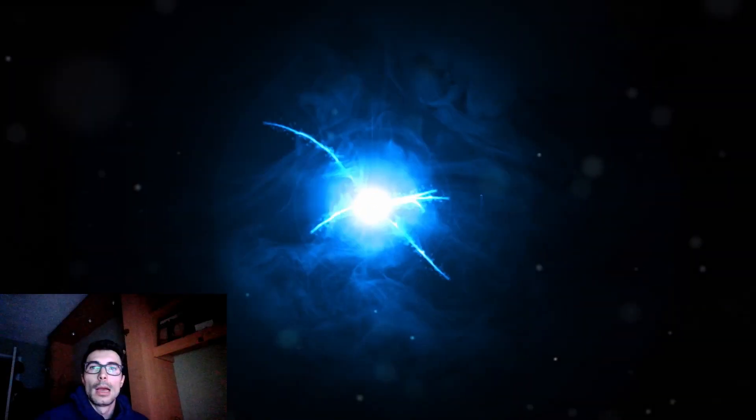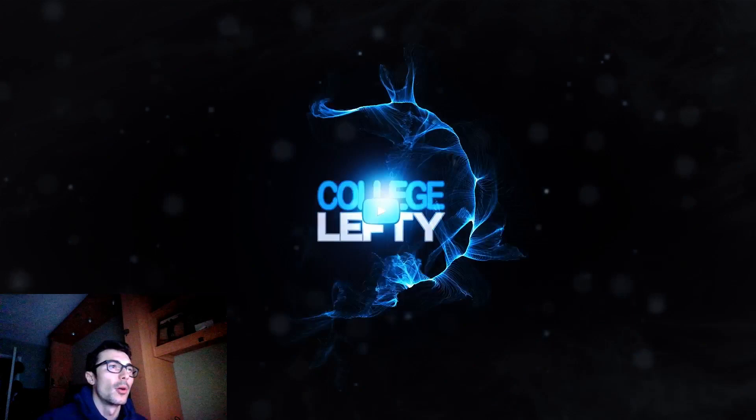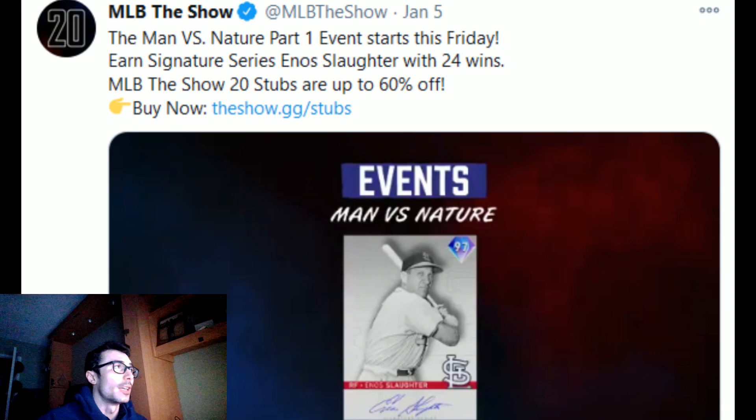How's it going everyone, College Lefty, and in this video we have a brand new event coming to MLB The Show 20. It's going to be the Man vs. Nature event, and it's also going to feature a brand new signature series endgame, Eno Slaughter. I'll go ahead and talk about his projected attributes. Let's go ahead and hide the face cam and get right into some gameplay as well.